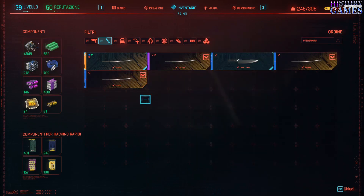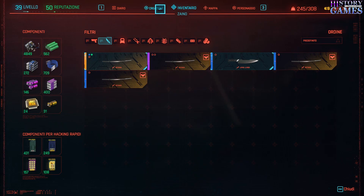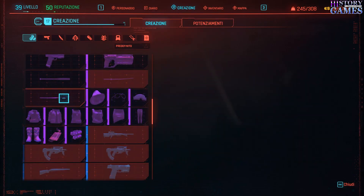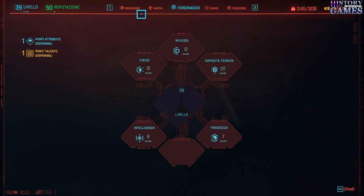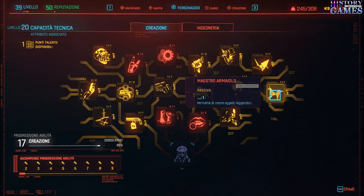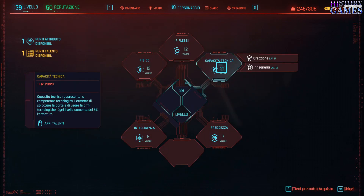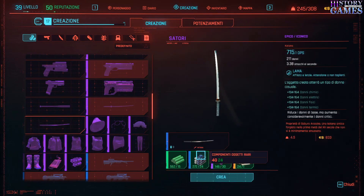Prendiamo la nostra katana — io l'ho clonata, come vedete ne ho diverse. L'ho clonata con il glitch della clonazione, che vi lascio sempre in descrizione se volete andare a vedere. Possiamo andare su Creazione e automaticamente avremo l'istruzione, l'engramma per poterla potenziare in epico, a patto di avere la katana e tutti i vari componenti necessari. Dobbiamo avere il Meccanico Provetto, che ci permette di craftare le armi viola. Per la leggendaria dobbiamo sbloccare anche questo, che richiede una capacità tecnica di 18.